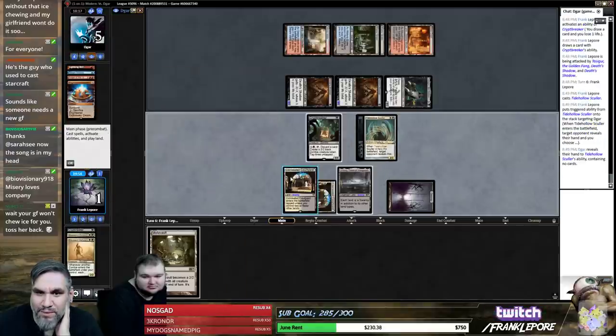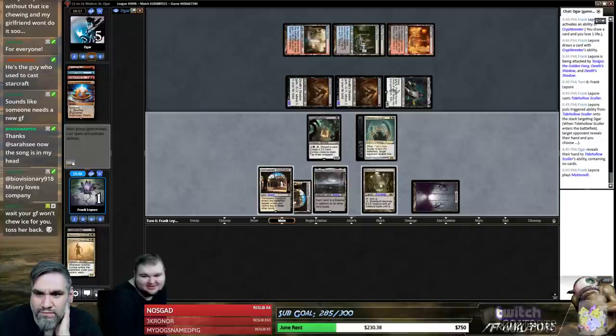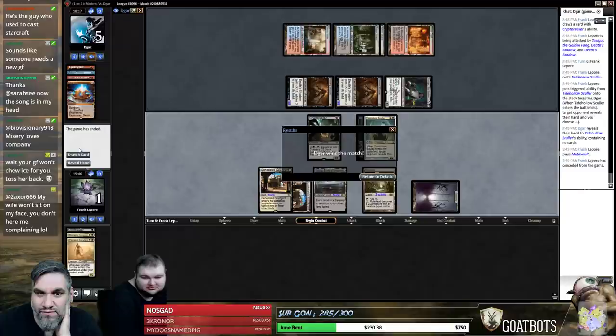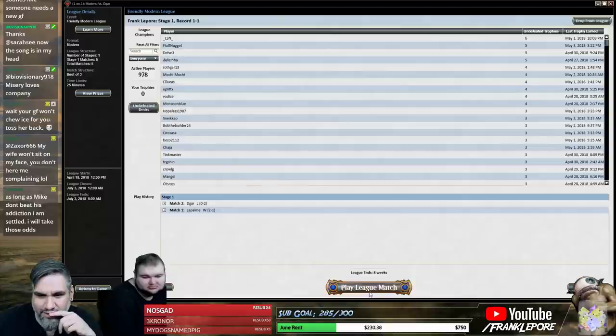Liliana — sure, give it to me. Hey man, you got three blockers, what's the problem? I guess nothing. Yeah, this matchup seems terrible for us. We've also seen zero removal in both games, so that's unfortunate.